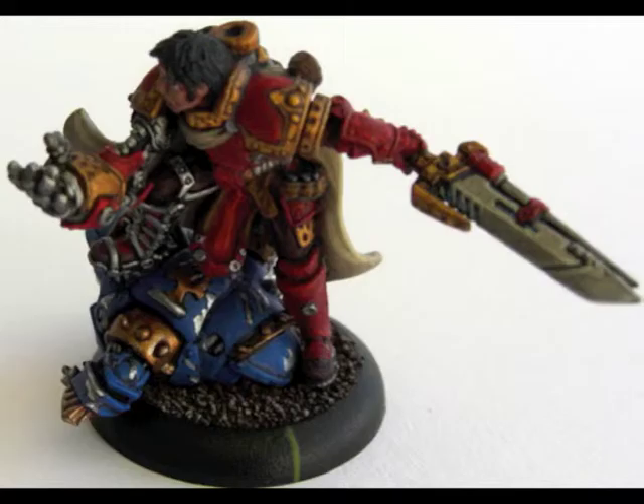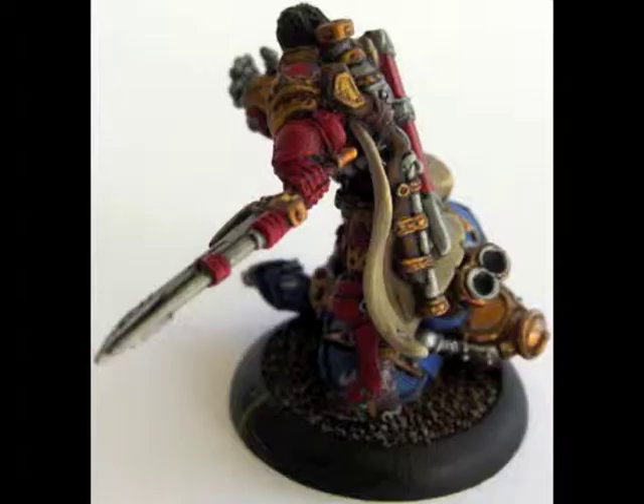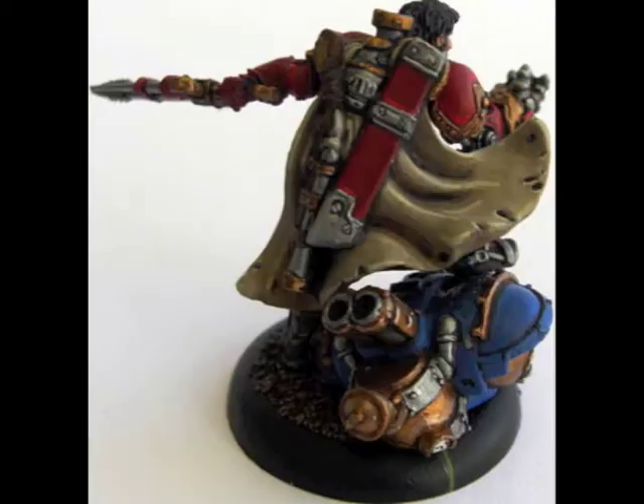First off, Epic Magnus in a bright red with golden plates. Under his foot, a Warjack in my Signar color scheme. It's enough said — I played him with his Bad Seeds tier.